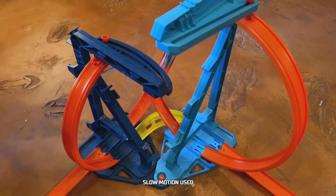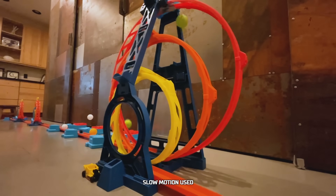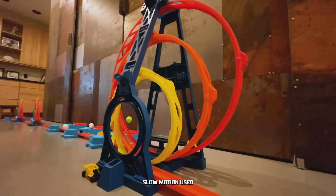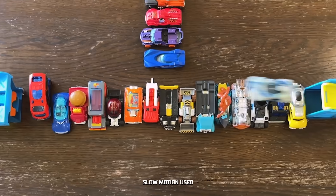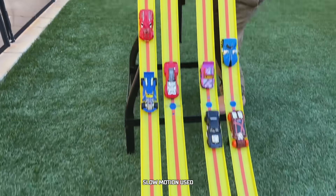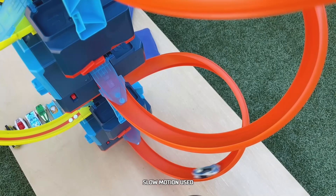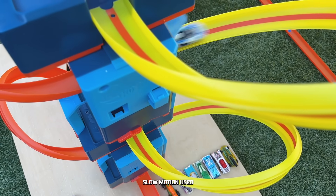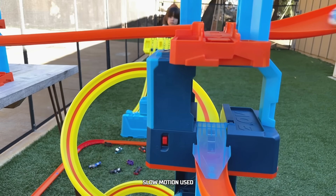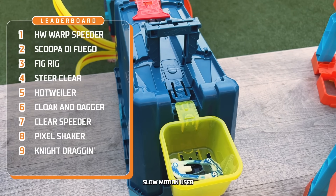We gotta see those highlights! HW Warp Speeder is nearly perfect out of the gate! It almost hit the ball in that loop, but it barrels through! That jump was sick! Amazing! Bear releases the cars in the avalanche and it dodges all of them! It's climbing the Tower of Power! Look how it pops the wheel on the final climb, but look how it regains its footing and finishes the run! What an amazing run — that puts HW Warp Speeder at the top of the leaderboard!